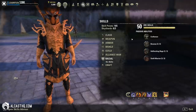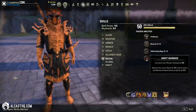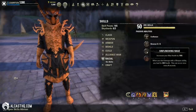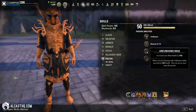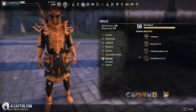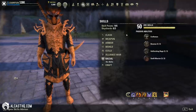All stamina-based races work with this setup. However, I usually pick Orc because it gives 258 weapon damage, 2000 max stamina, and 1000 extra health — pretty much the best stats you can get from a race. But other races also work: Redguard, Wood Elf, Imperial, Khajiit, Dark Elf — they all work as long as they are stamina-based. Orc is just a little bit higher than all the others.